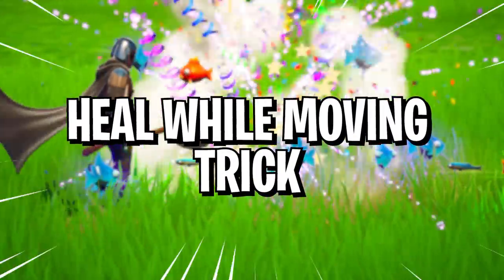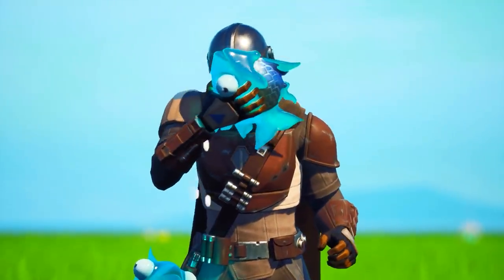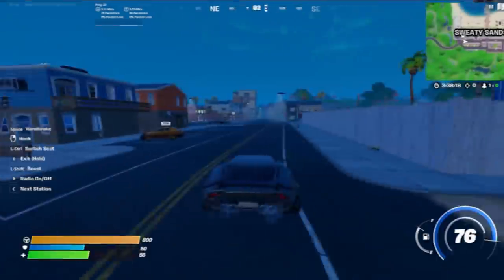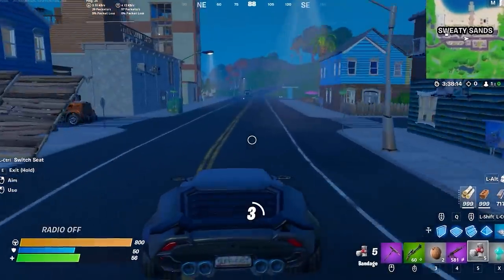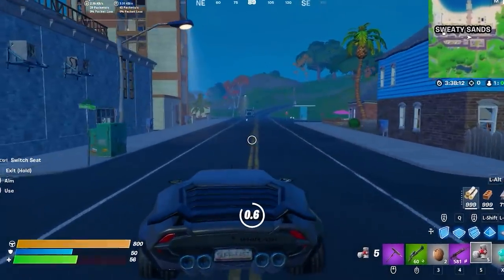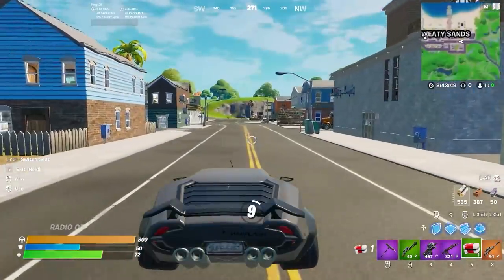Finally coming in at our number one spot, we have the heal while moving trick. One of the most annoying things in Fortnite is having to stand still just to heal up. But there's a neat trick to actually move while healing — just get into a car, get to maximum speed, then switch seats and pop your heals. The car should keep driving for a while before it slows to a halt, so you have some time to heal up. It's great if you need to escape the storm or rotate.